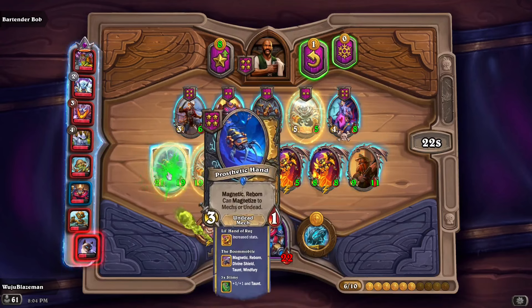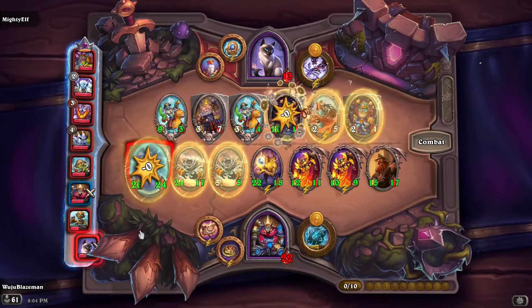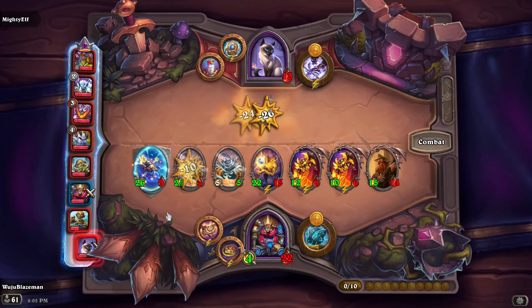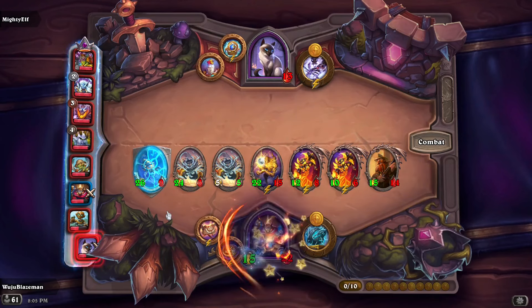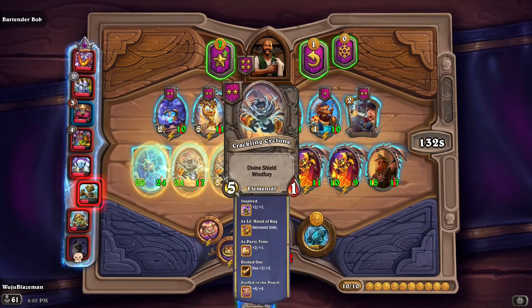Steal a random minion from the tavern — what do we get? Oh, that's a great one! Roll and play one of these — that's a battle cry. Okay, this could be good. Bonk bonk — okay, that goes all my divine shields. Wait, I just realized I probably should have let the Boom Mobile be its own thing — because if I magnetized it, it doesn't come back with all its stats. I misplayed that Boom Mobile really hard.